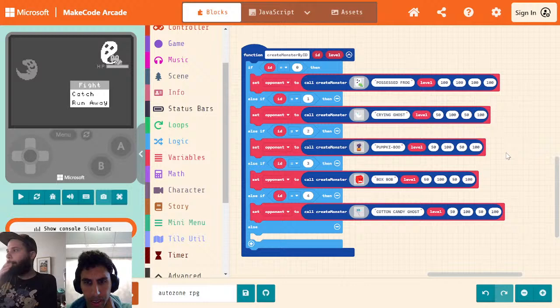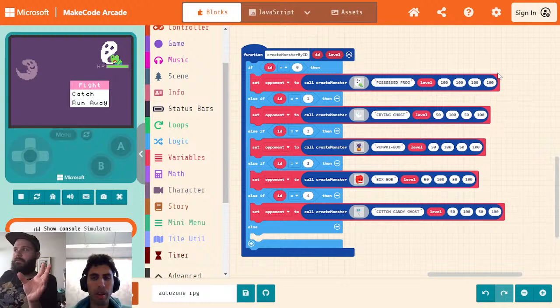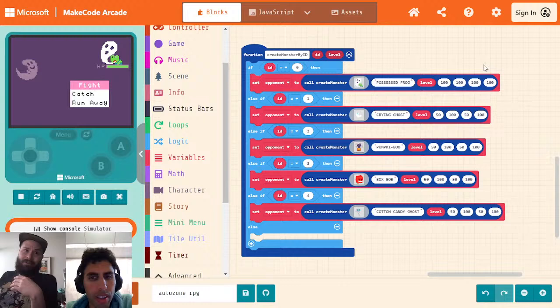So how do we define stats for all of these guys? I think the easiest, safest way is to assume some kind of balance. What we're going to do is give them all the same total number. All of these four numbers that define the power of our monster — we're just going to make sure it always adds up to the same number. And we should get some that are kind of balanced. We probably have some stats that are way better than others. We aren't even using speed, so speed's completely useless.